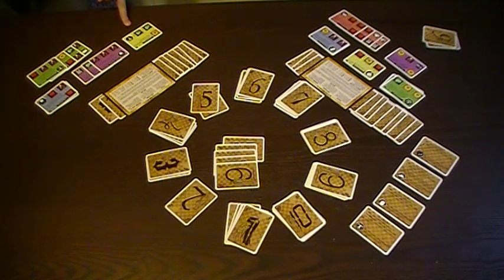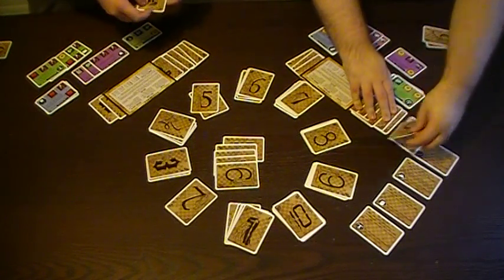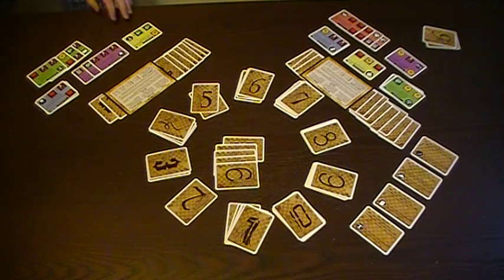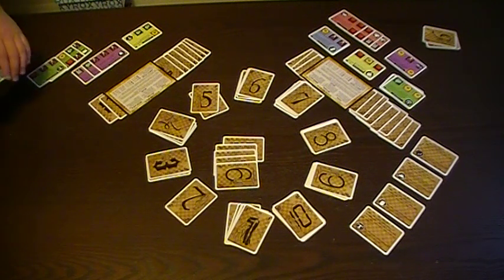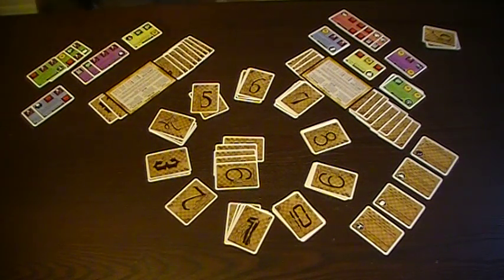On my turn I'm going to use the dogma effect of Medicine, using the Leaf symbol. I currently have four Leaves, and Jason has one. So I demand Jason exchange the highest card in his score pile with the lowest card in mine — I give a five and receive a one. For my second action, I use Philosophy, which requires light bulbs. I have eight and Jason has three, so I execute Philosophy alone. I splay my blue cards left, then score a six from my hand — which might let me claim the five achievement and catch up.